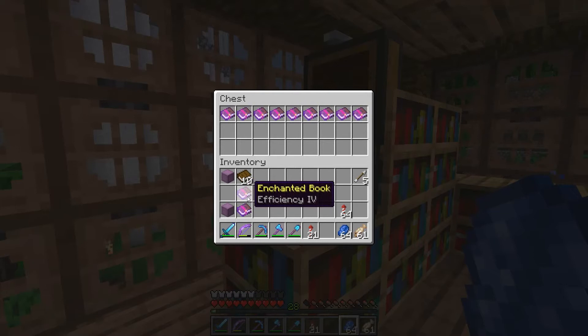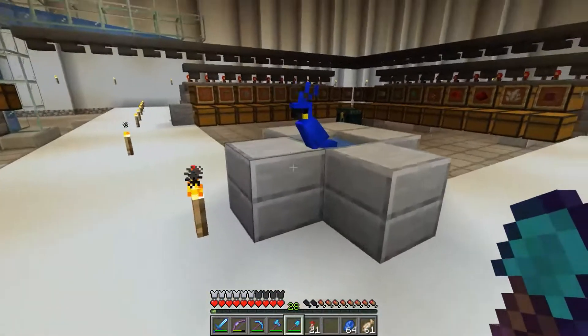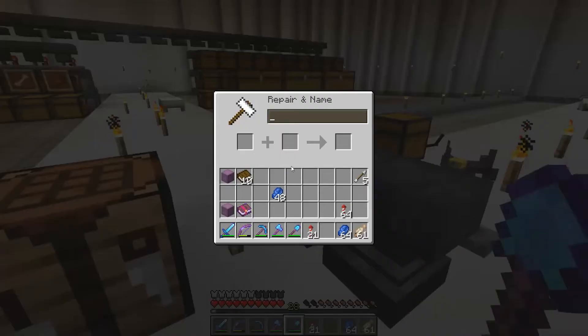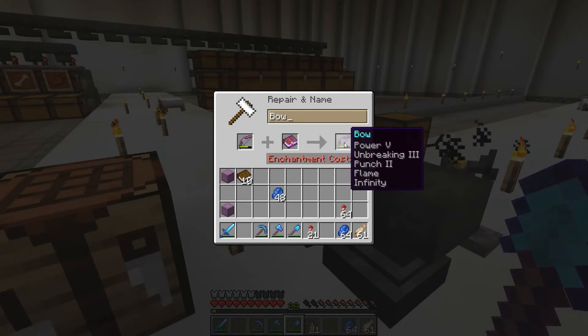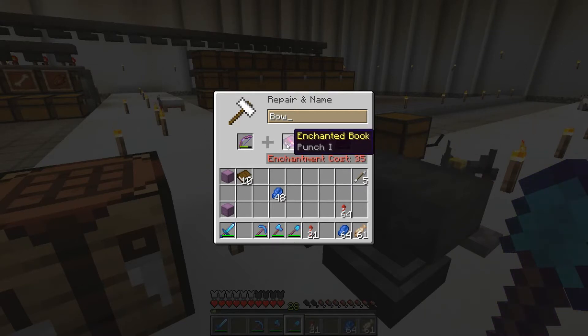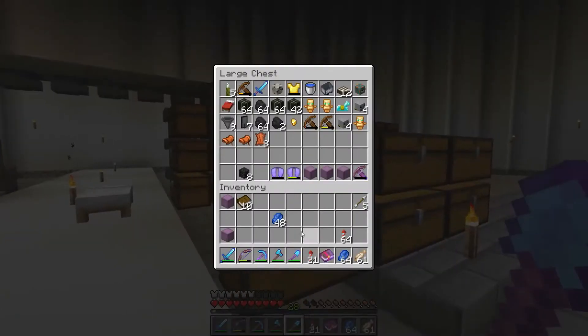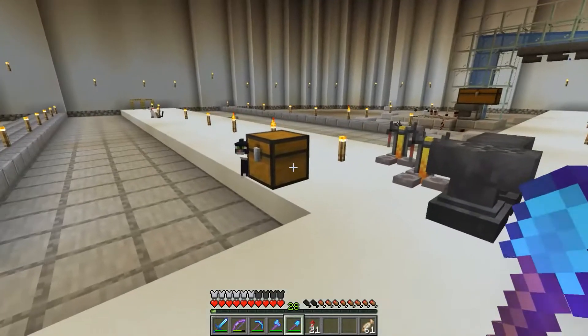Let's see if we can put Punch on our bow. We've got a little friend over there - a blue parrot! Anyway, wrong one. Anvil - we want our bow and Punch 1, and it's 35 levels just to put Punch on our bow. That is ridiculous, so let's not worry about that for now. Let's put that back and head to where we're going to be building today.